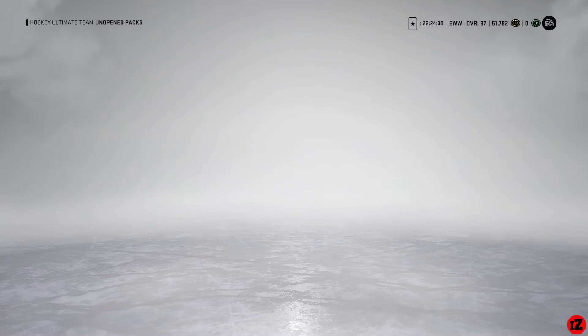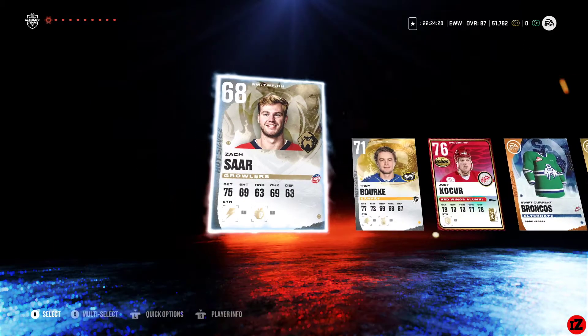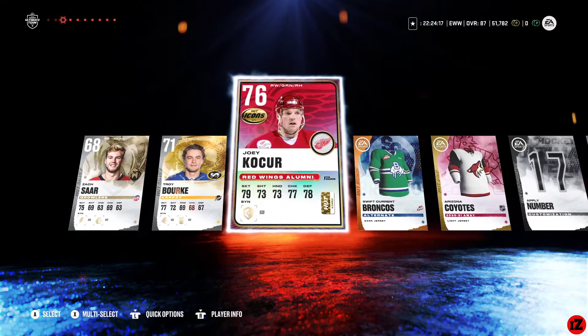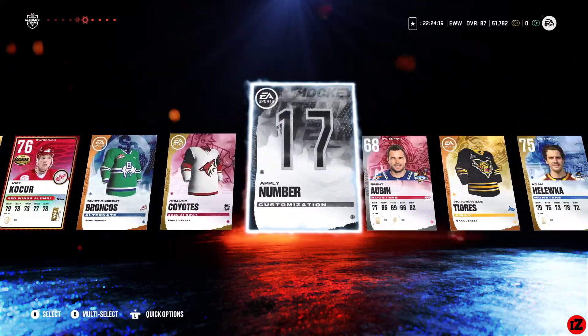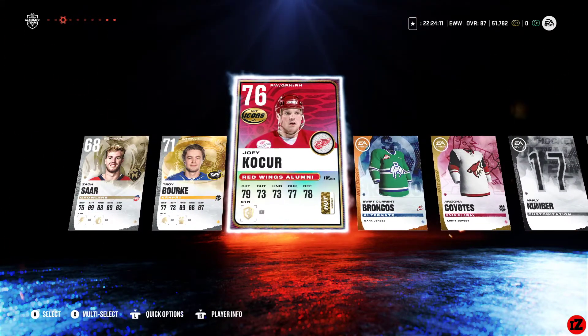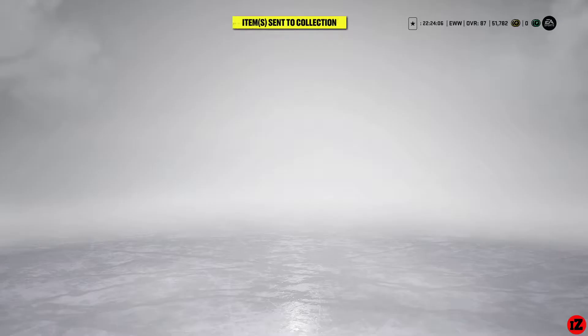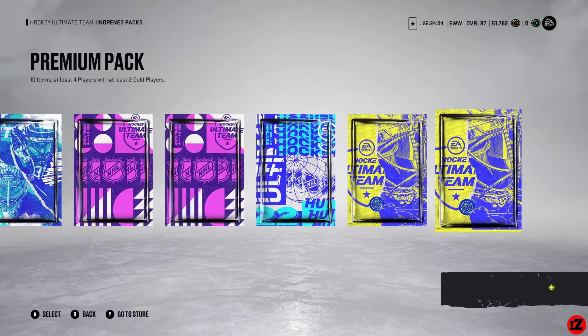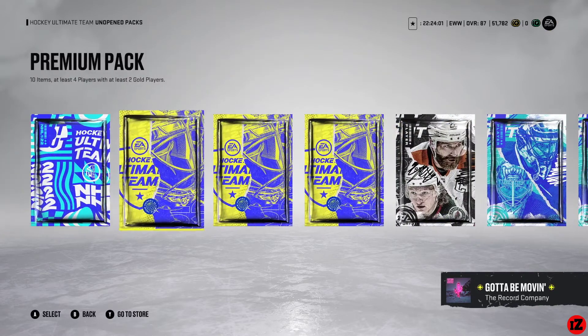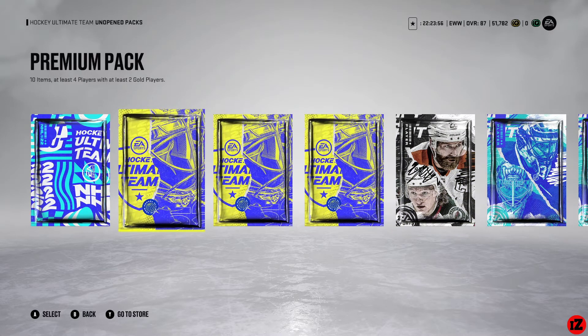Let's rip the last one open — reveal all in three, two, one. Nothing. Did you get a HUT icon? I really hope there's a set added for all these HUT icons — that'd be pretty cool. That was a tradeable pack. Honestly didn't even realize. Let's rip this player pack open first, then the premium packs.